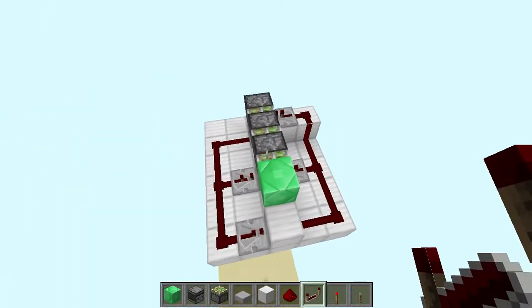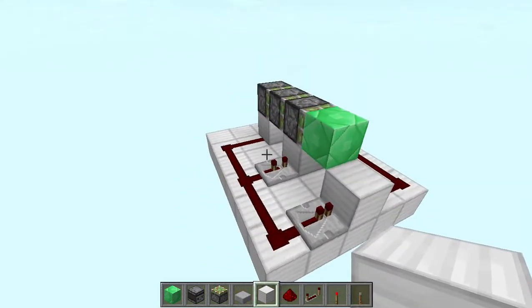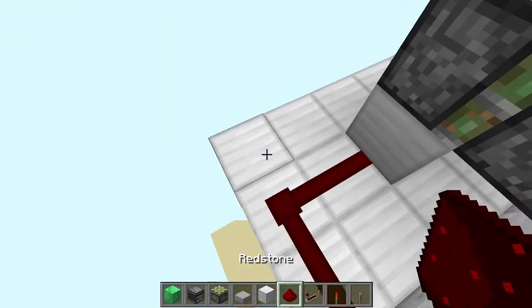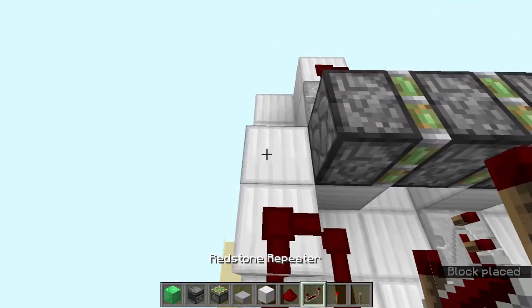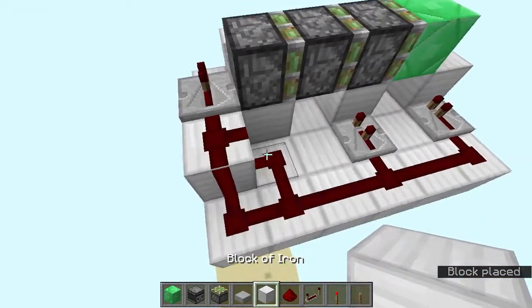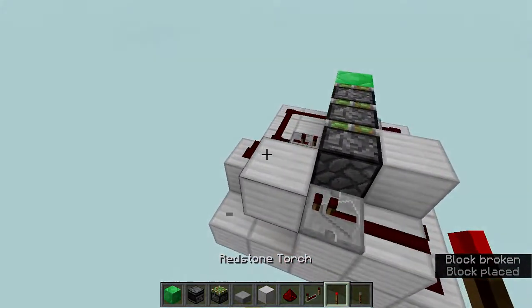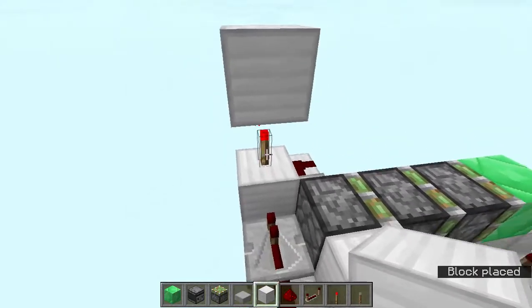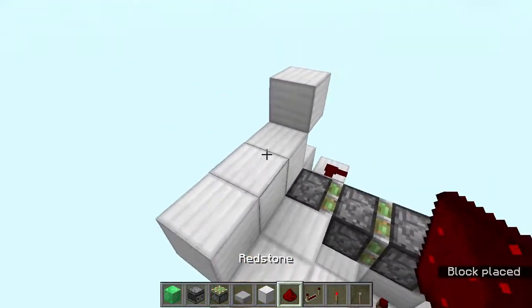This is the whole extension and a bit of the retraction. Now go over here, add a redstone dust, add two blocks over there, a redstone dust here, a repeater facing that way, and then a block on top just like this. Then place a block over there with a redstone dust on top, and then blocks going just like this.